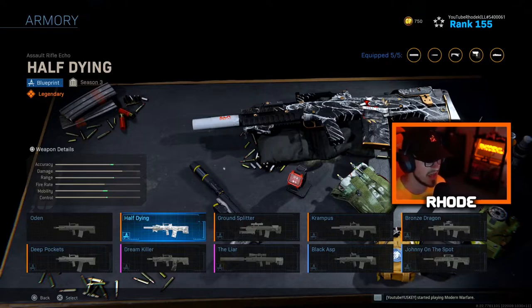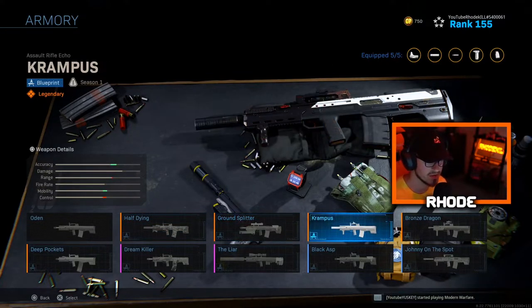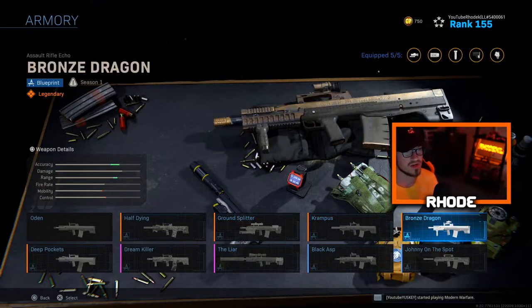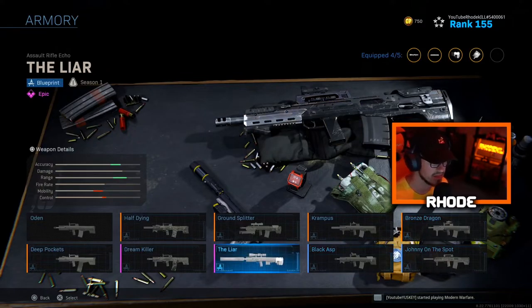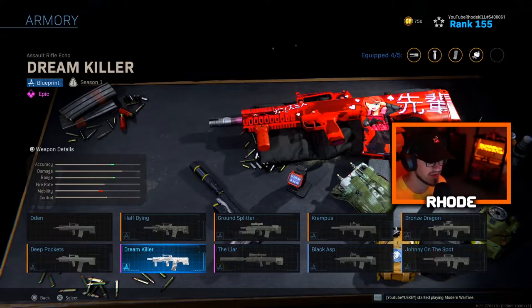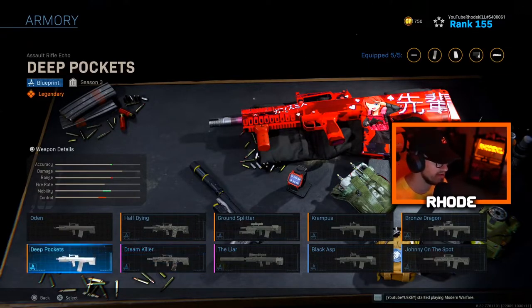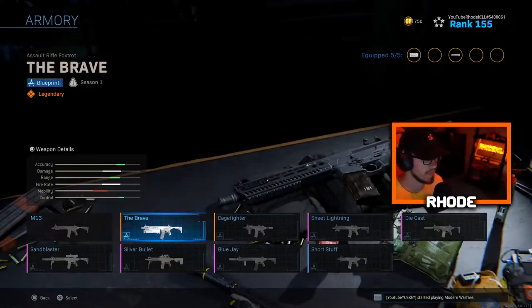Half Dying, Ground Splitter, Krampus — these are really nice — Bronze Dragon, Johnny on the Spot which is new, Black Asp, the Liar, Huge Suppressor, Dream Killer — everybody knows that one — Deep Pockets. That's it for the Odin. M13 — the Brave, Cage Fighter.